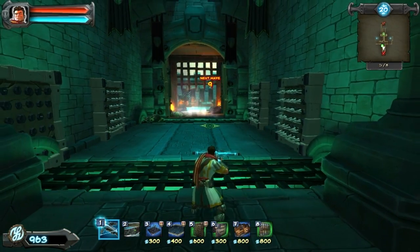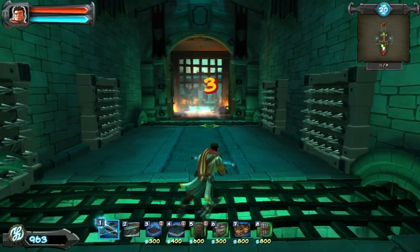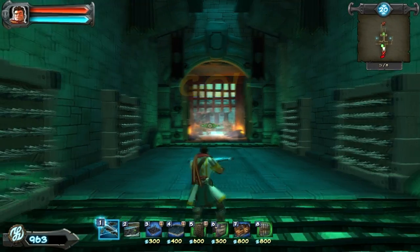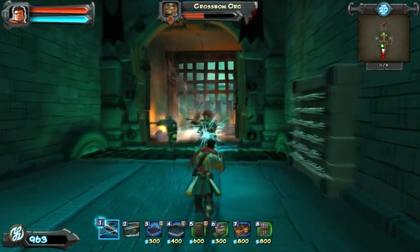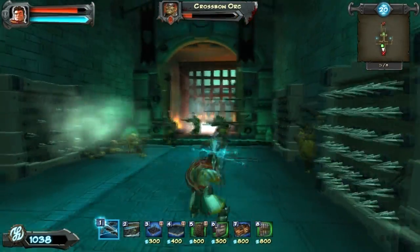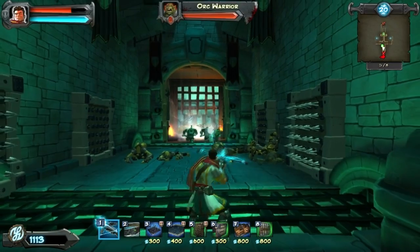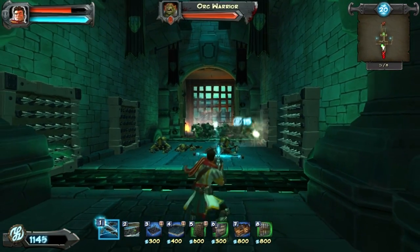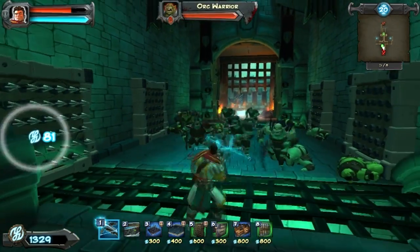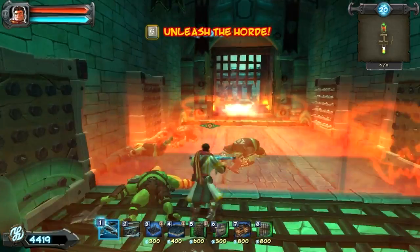They might come through both sides though — I don't remember, it's been a couple days. Okay, they're coming just through this one, that's good. Actually, if you wanted to, you could go back and sell all of your stuff. Headshots are good for far away, but once you get close, spamming is just as fast. Unless you wait and get a double headshot — you gotta do that.